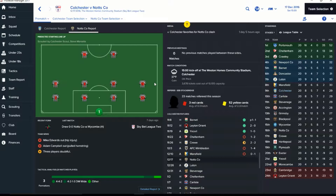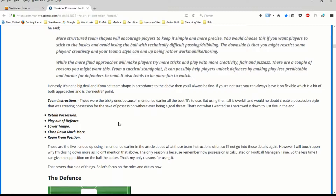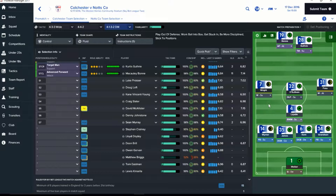Hey guys, RC here. We are back for our next match. I've been reading some articles, in particular the Art of Possession Football that I was directed to. It's talking about using higher mentalities and shapes while still playing possession football. We're playing Knott's County — the last game we lost — so I'm going over to the 4-1-3-2.